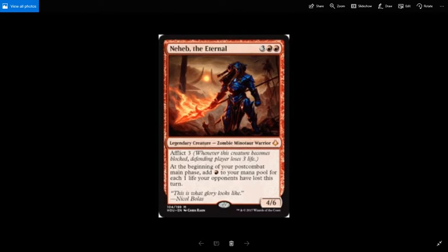What's nice is it doesn't matter who dealt the damage — if someone else causes the loss of life, you also get the red mana, but mostly it's going to be you. When I was designing Neheb, I usually design for a multiplayer format, so I looked at cards that would hit each opponent and take advantage of having lots of targets.